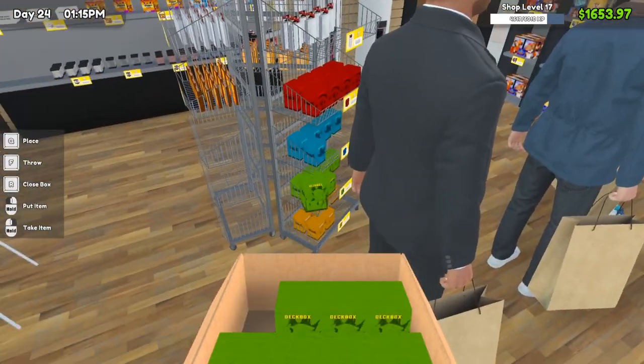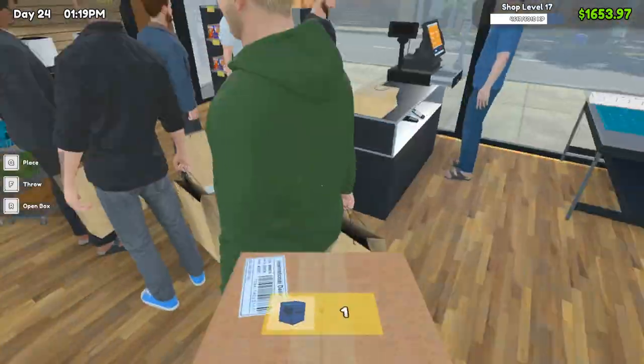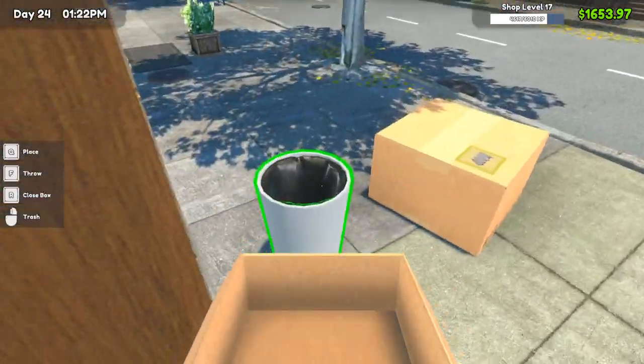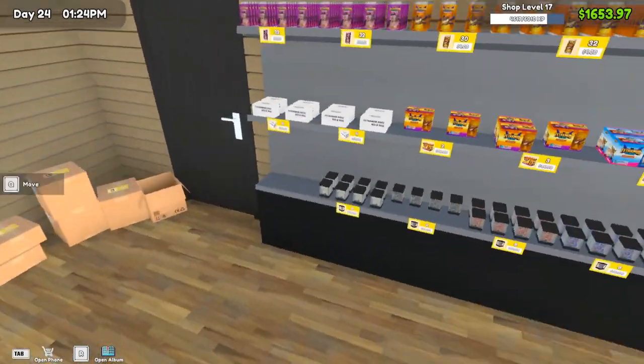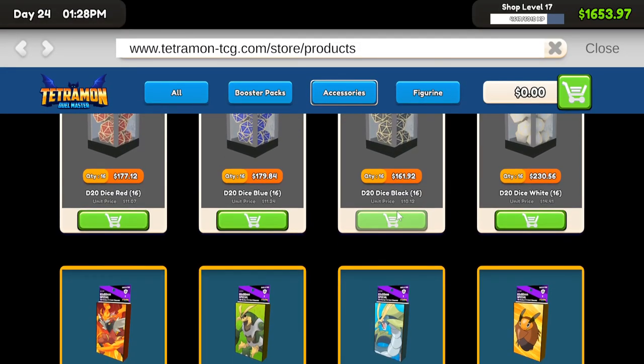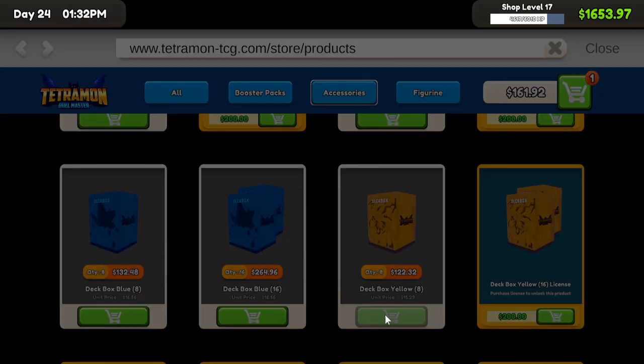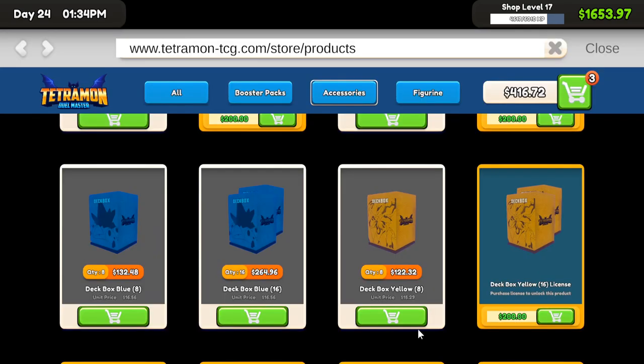Red and blue look okay. Green looks like we might need to buy some yellow as well, and some blue. So we need to buy black dye, yellow deck boxes, and blue deck boxes.